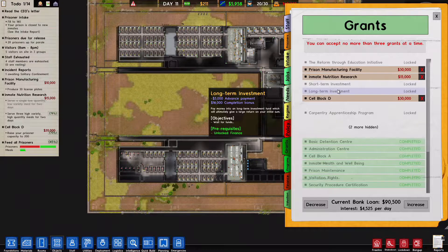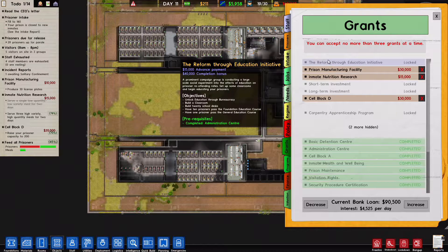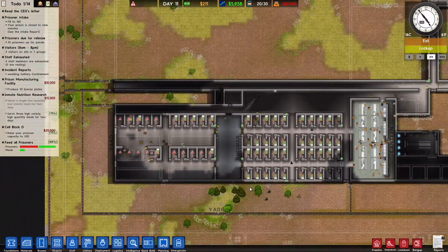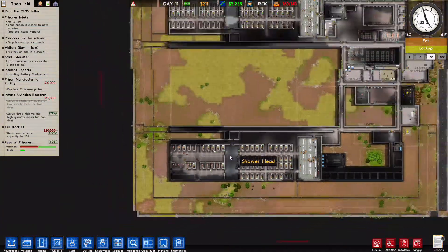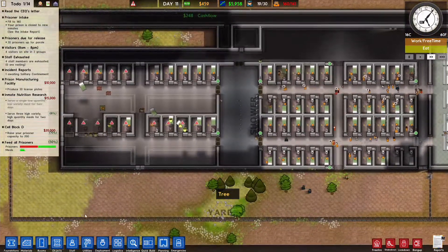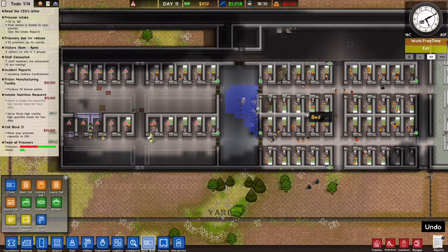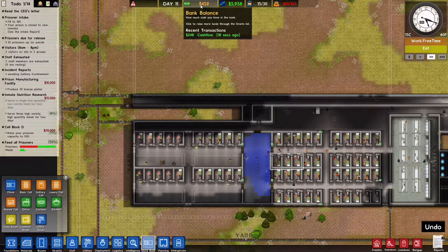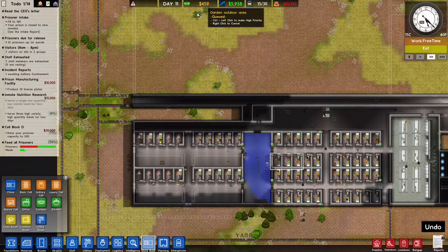We have the reform through education grant which only pays $15,000, but it has a $40,000 completion bonus — just because the classroom is easy. We just need 10 prisoners to pass the foundation education course and one prisoner to pass the general education course. It is insane. Once this is done we're going to have 173 prison cells.